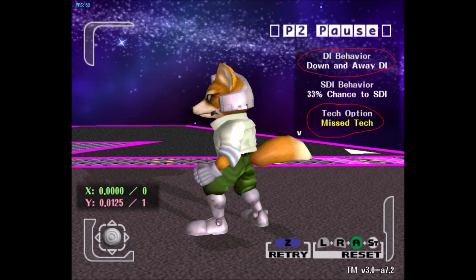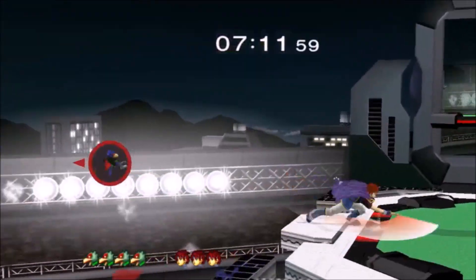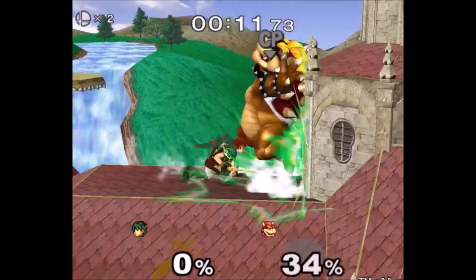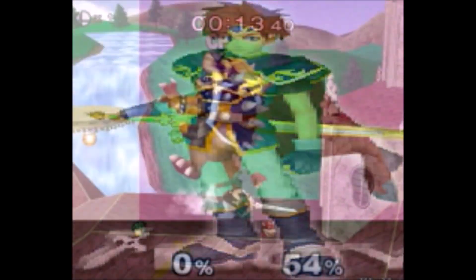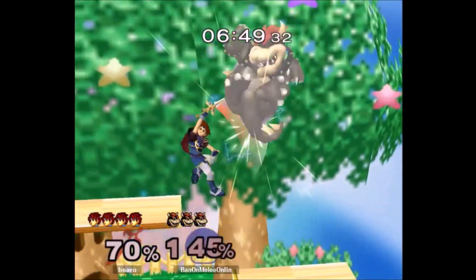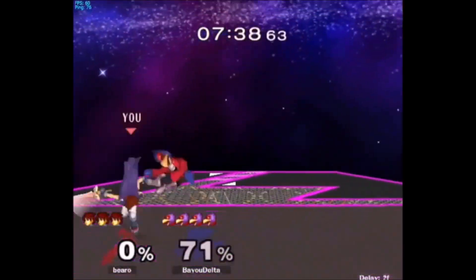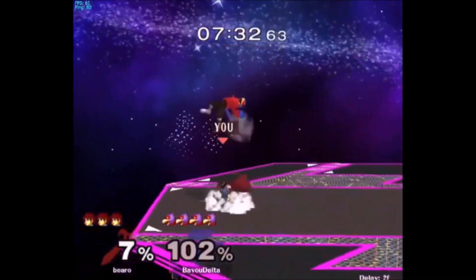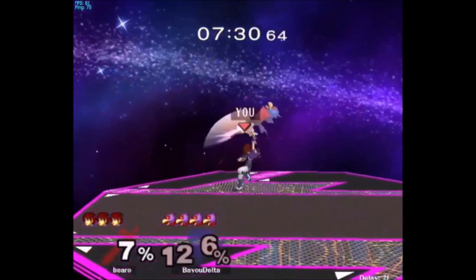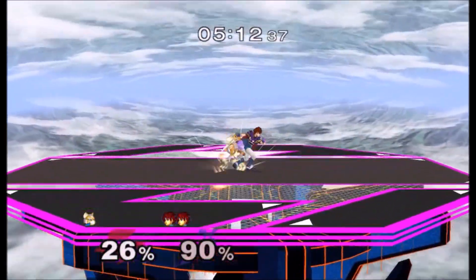By the way, you can practice the timing of this in Uncle Punch by setting their DI to down and away and tech option to miss tech. Now they can tech it, but most people don't tech it. If your opponent keeps holding down, you can potentially get like triple and quadruple down tilts. Always remember that this is not a tool to beat crouch cancel — I've heard some people say that double down tilt beats crouch cancel and it doesn't. If someone is properly crouch canceling your down tilts, they'll never get knocked down until like 8 billion percent. It is, however, a tool to beat bad down holders. Try to recognize moments your opponent will want to hold down — a lot of people like to hold down after a tech, after a spot dodge, after a laggy move, after like a tether grab or something.